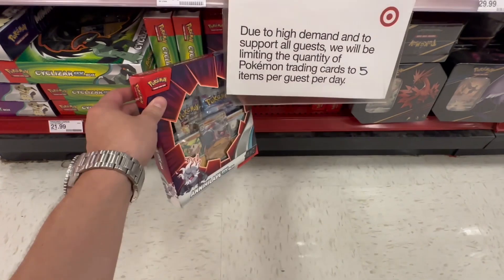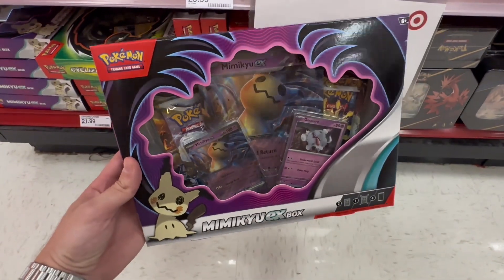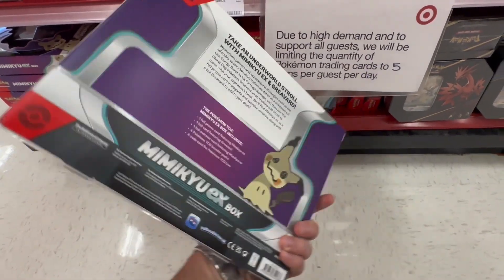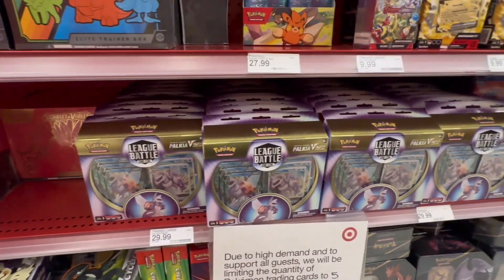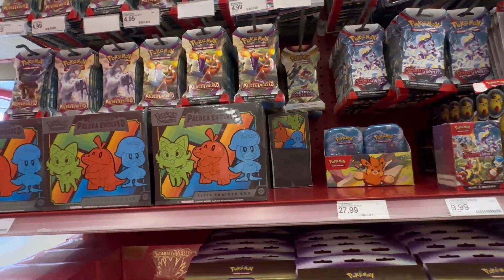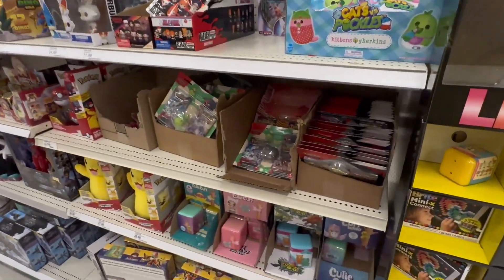We've got these Mimikyu EX boxes — you should be able to find these on sale for super cheap but not here at my Target. I still haven't been able to find any of those boxes that have Cosmic Eclipse and Evolving Skies. Lots of stuff here but nothing that we're looking for. Let's go check the back.